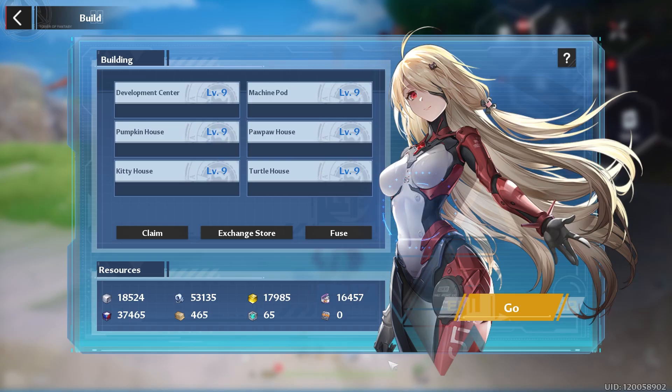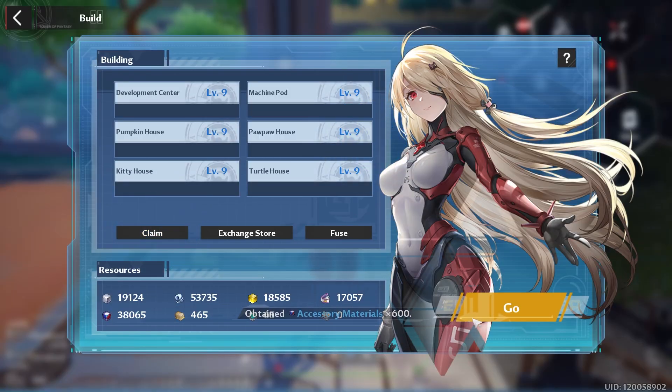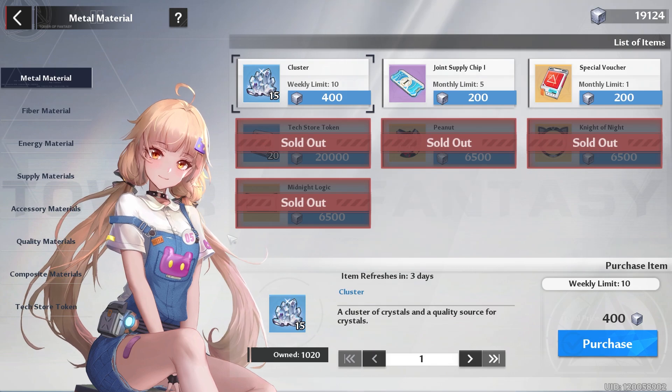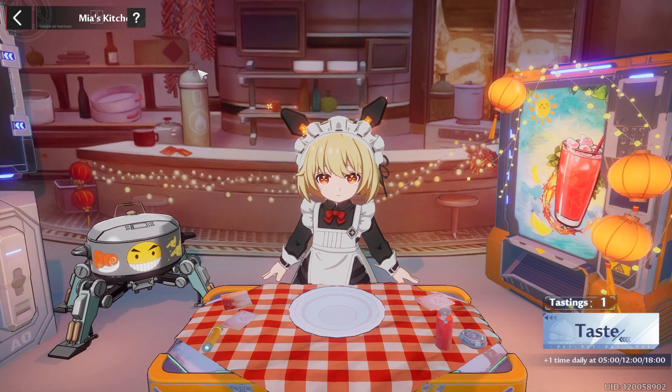Starting out, go to your artificial island, then go back to building and hit claim — remember you can only hold these resources for 24 hours. On top of that, don't forget to kill your enemies because they respawn every Monday, and check the exchange door and clear out all of your items.